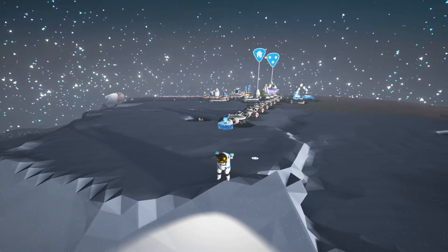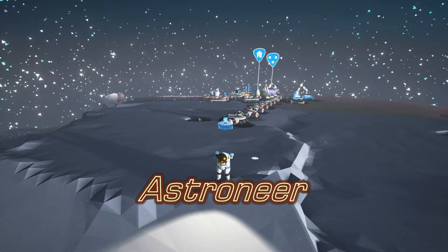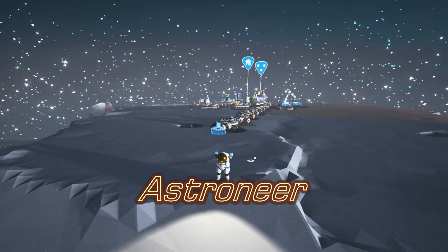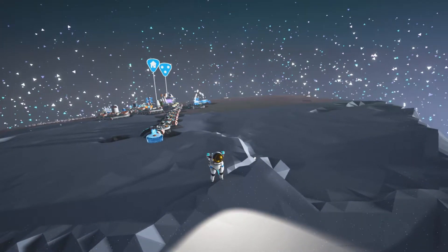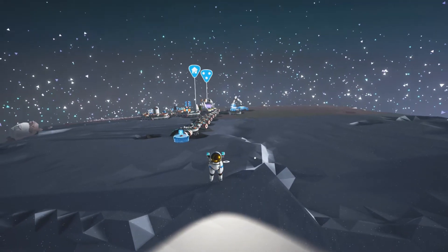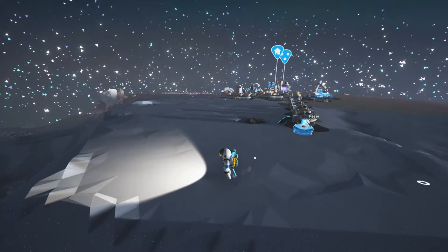Hello and welcome to episode 19 of Astroneer. I've been pretty busy since the last episode. I've spent about an hour and a half trying to flatten out a little piece of land. I say little — it's kind of gotten a little bit out of hand, but I think it's big enough for a main base of operations on the moon.